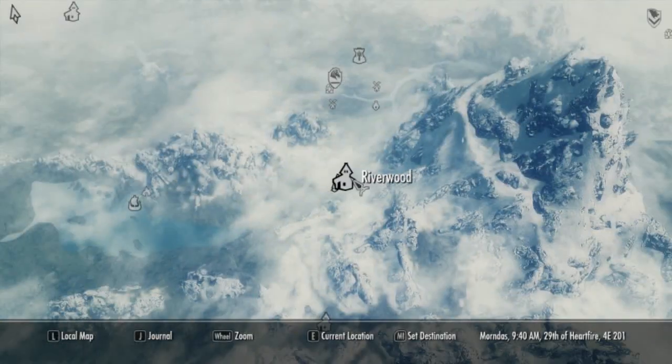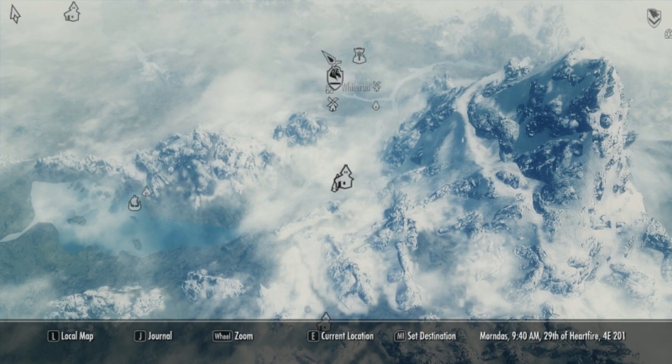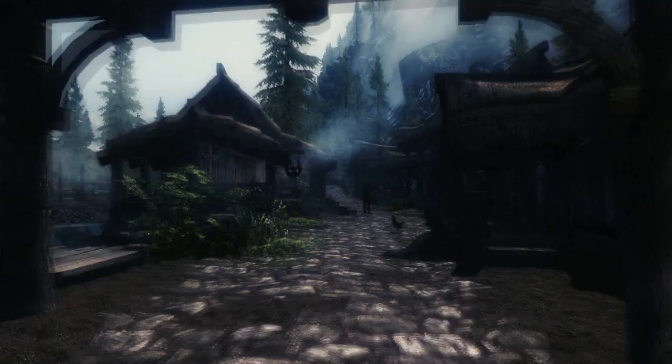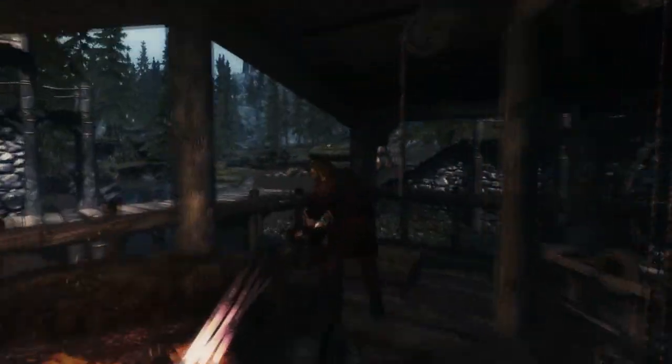Basically the first thing you're going to do is come to Riverwood. As soon as you fast travel here you'll end up under this archway, just walk straight and then hang a left right here at the blacksmith. You might have to push this guy out of the way because he'll be standing here working, but here is the Spell Tome for the horse.